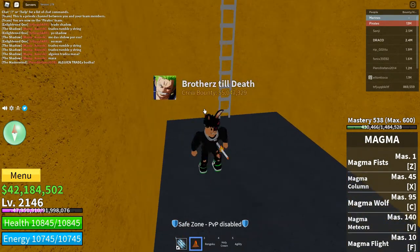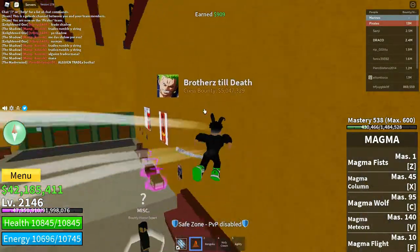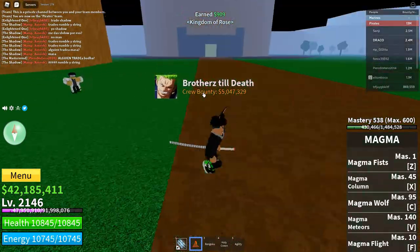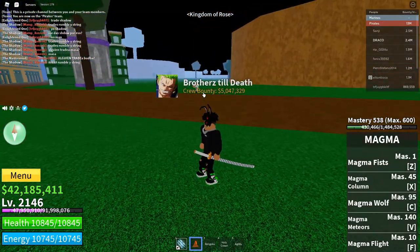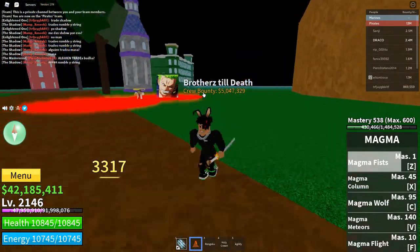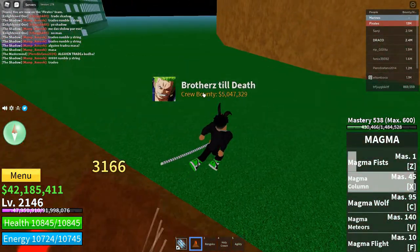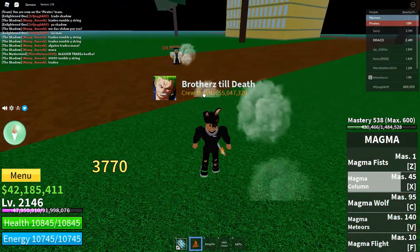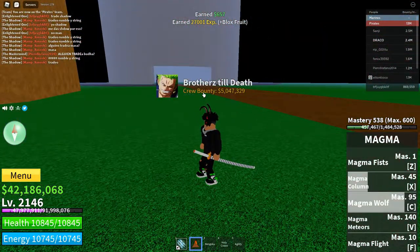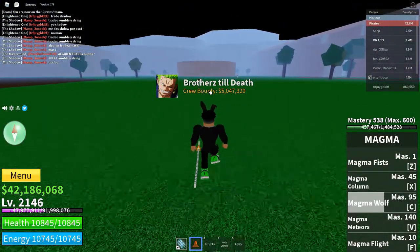Let's go upstairs and outside to one of these NPCs right here and test these skills out. That's the Magma Fist right there, ladies and gentlemen. Then we got the Magma Column, and then we got the Magma Wolf. And we got the Magma Meteors right here.